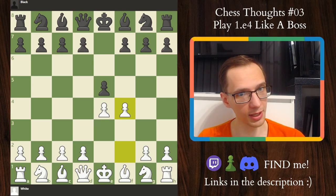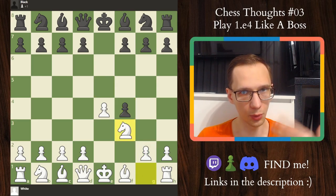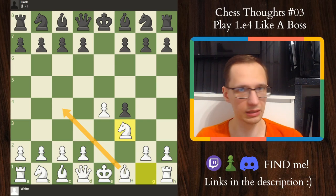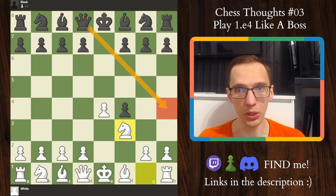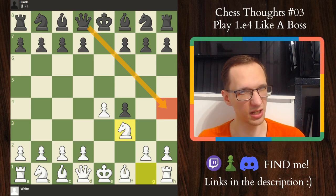So what's the idea behind the King's Gambit? Well, we expect them to take, and now we play knight f3 — we want to go for rapid development. Bishop c4 is also a move, but I do not recommend it; it's much weaker. We want to play knight f3 not only because we want to develop a piece, but we also prevent the queen h4 check, which in many King's Gambit positions is quite an annoying move.